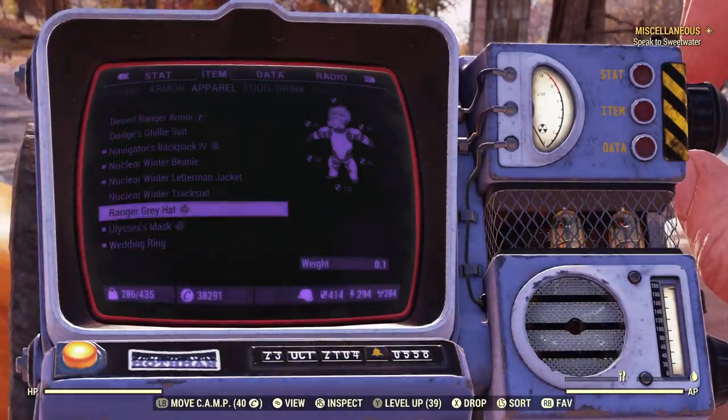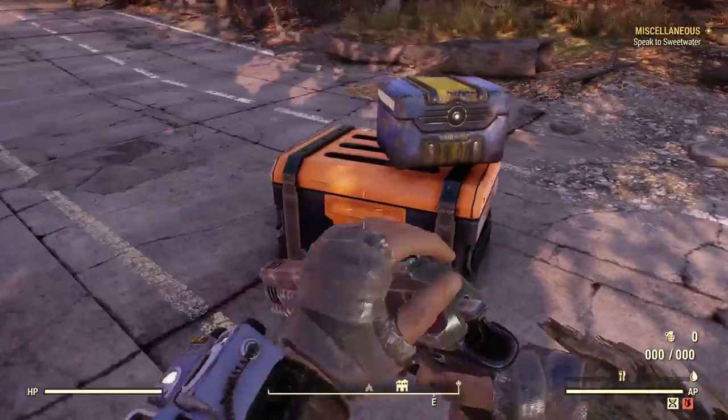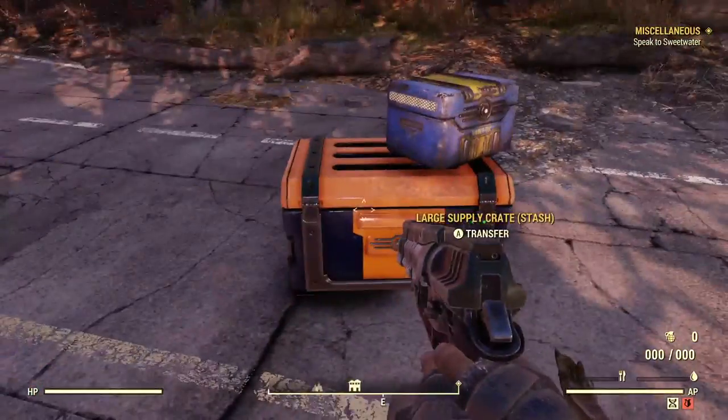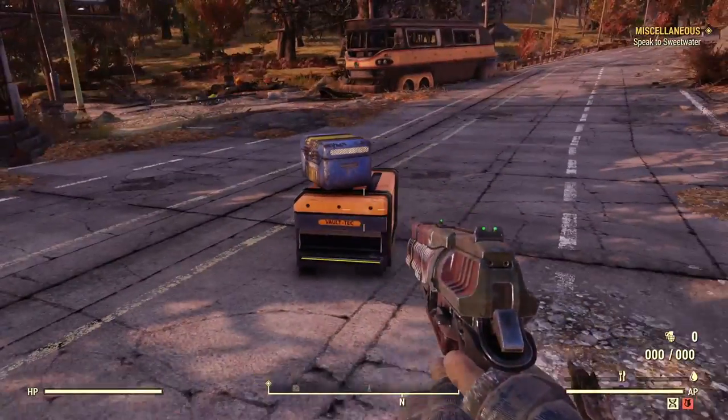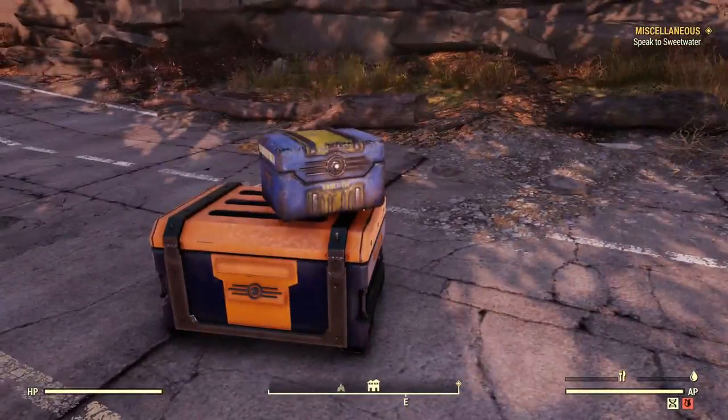I don't know where it went or what happened to it. But this brings us to the last segment of this video. Something else you could have gotten from Nuclear Winter — these stash boxes here. There's a medium one I don't have, but these are pretty cool. I love these stash boxes, especially that small blue one. Looks super cool.